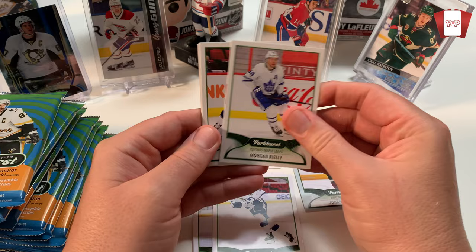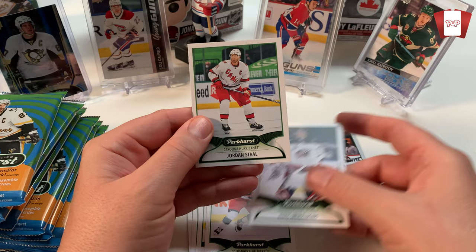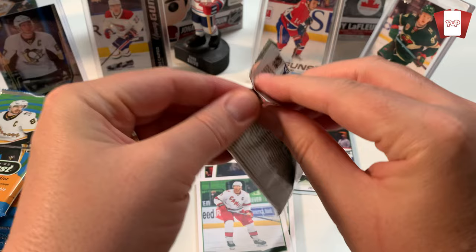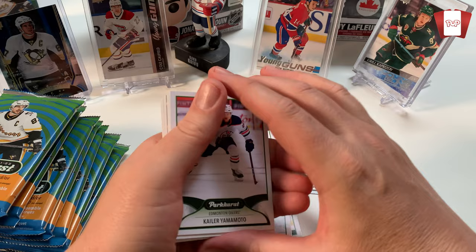Morgan Rielly from your Toronto Maple Leafs. Eric Robinson. And there you go - one insert, one rookie. Let's take a look at it. Yeah I do like the base cards. The cut's okay I guess but I don't really go into PSA rating anyway. I'm hoping to land a rookie - it would be great.